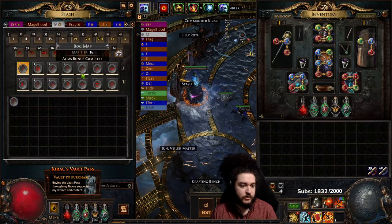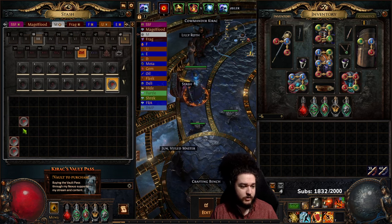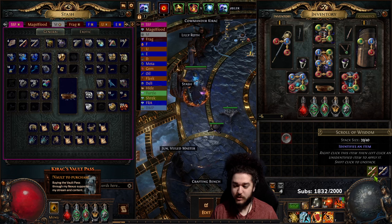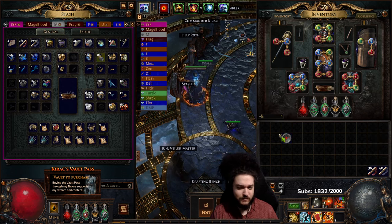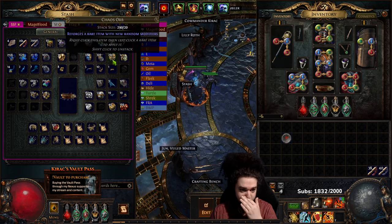Before we get started and talk about some more stuff, I'm going to go run a quick map for you guys so you can kind of see how the character clears in this variant. Overall though, I'm not really happy about any of this character's gear outside of my shield, which I will show you guys in just a minute.